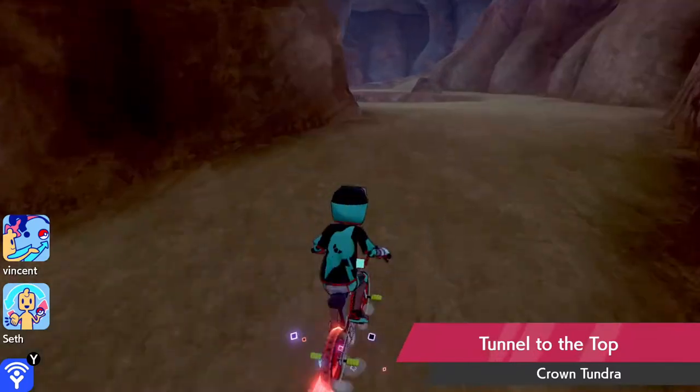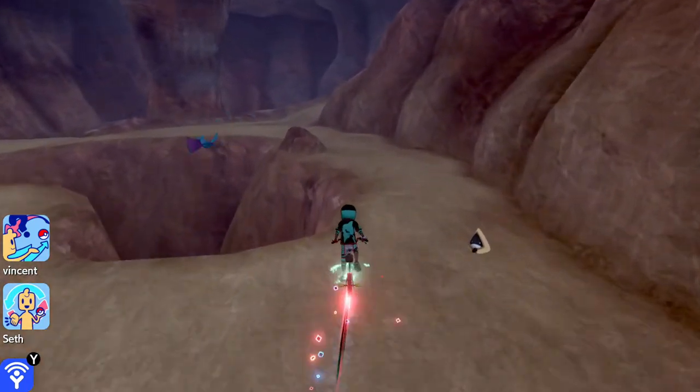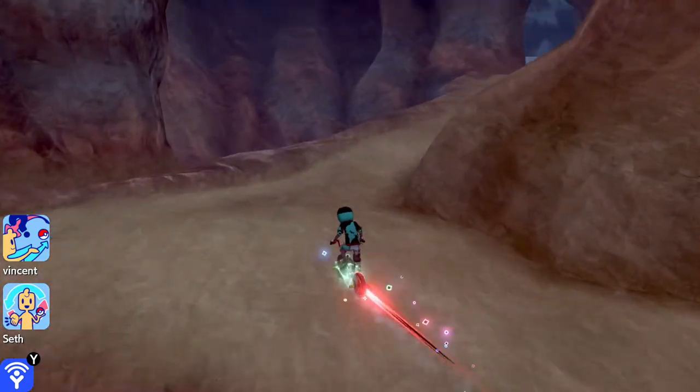Next up is Ally Switch. Starting from the entrance of the Tunnel to the Top, follow the path in the video and you'll find it.